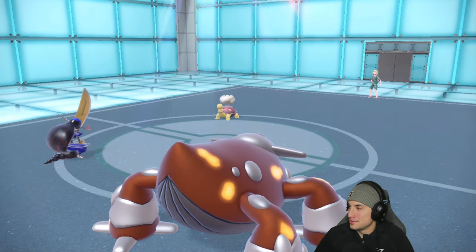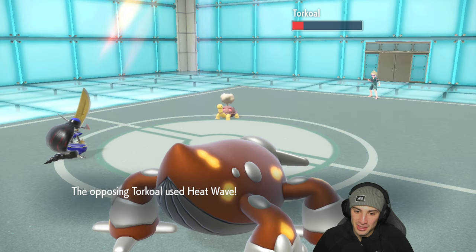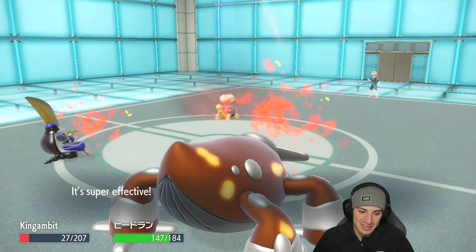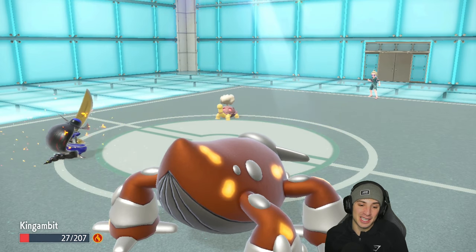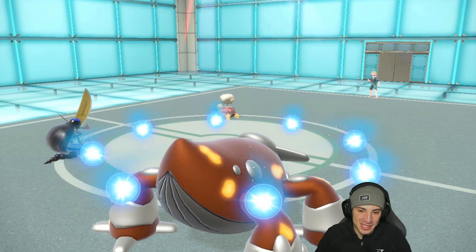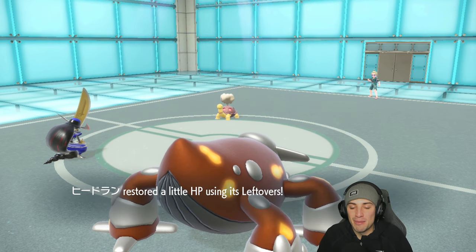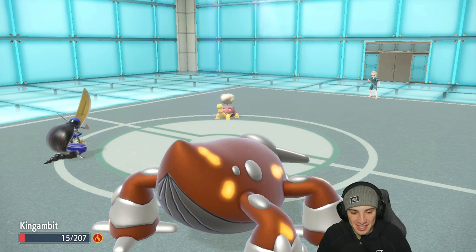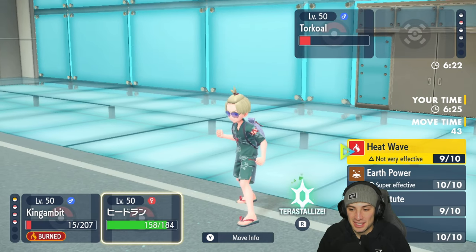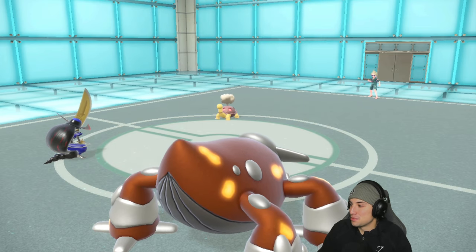Our opponent is just pretty much handing it to us. Kowtow Cleave gonna come out here — back-to-back sweeps! Oh no, King Gambit's going to die here... King Gambit survives but we got burned. I want the sweep so bad. Actually we can survive another burn — we got the sweep! Sucker Punch coming out, Earth Power doubling down, and they cancel battle. Back-to-back sweeps, absolutely lighting it up with this team.